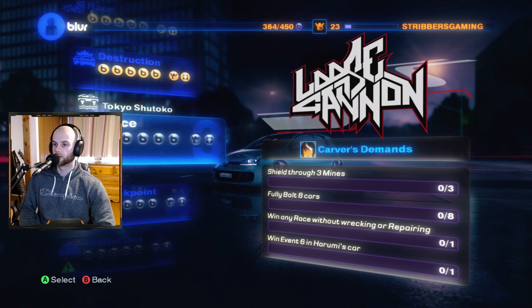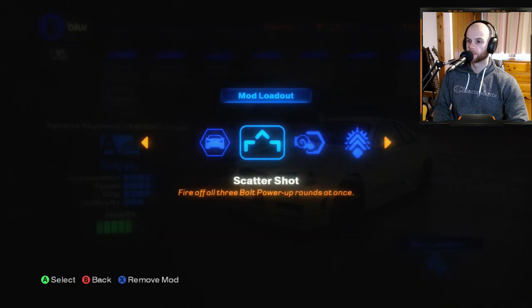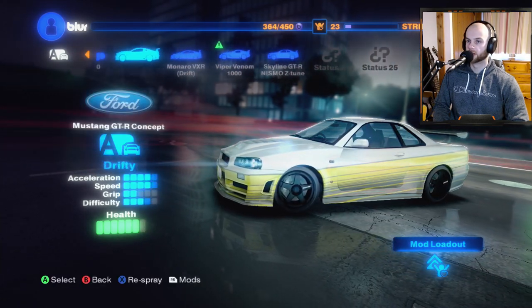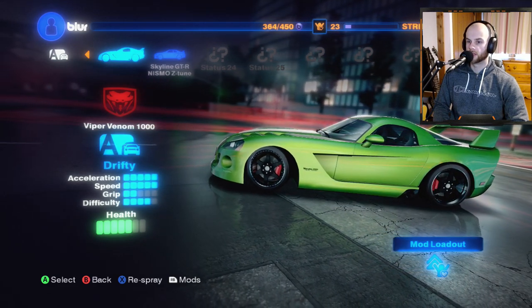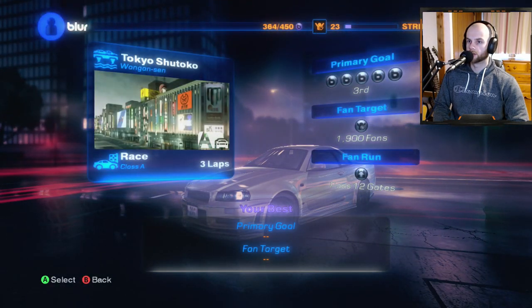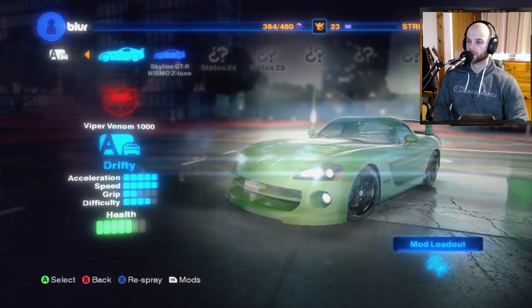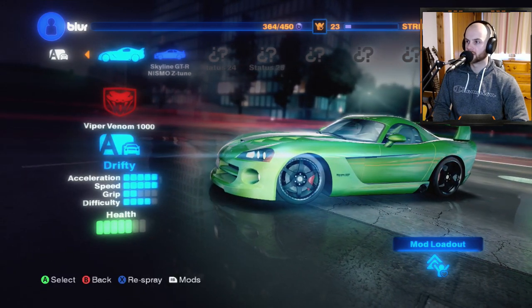Fully Bolt 8 cars, Shield through 3 mines. Can it be my own mines? I could tactically do that. I was going to use the triple-bolt mod — if you fire one it fires all rounds at once, making it easy to fully bolt — but I'm still thinking Nitro is the better tactic. That's full-on everything: full speed, full acceleration, nearly full difficulty, and grip is lacking. Tokyo — Wangang. We'll go with the Viper Venom in green — you've got to have a Viper in green.